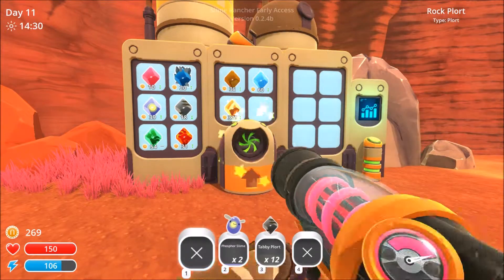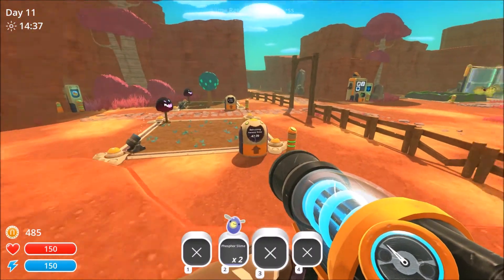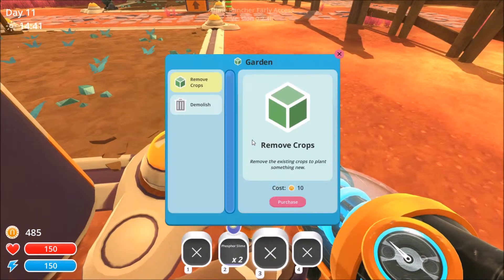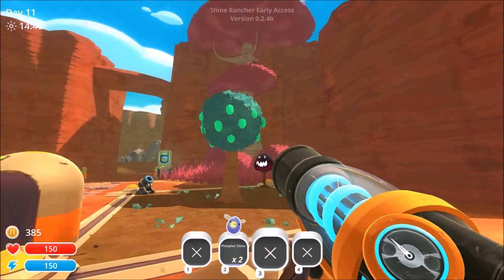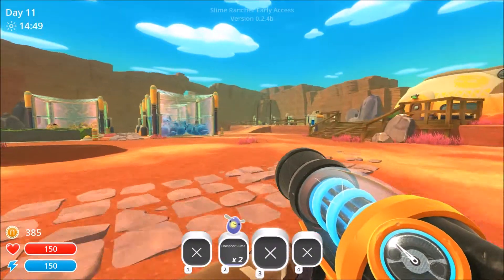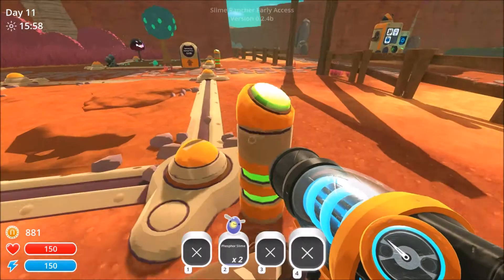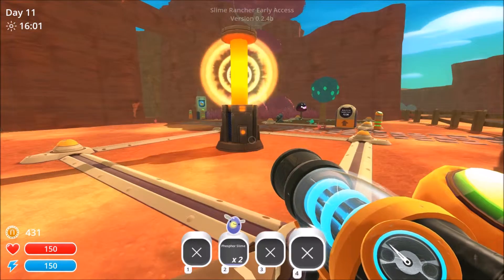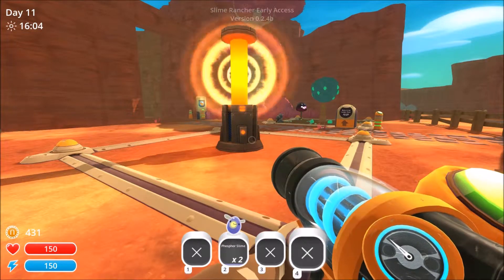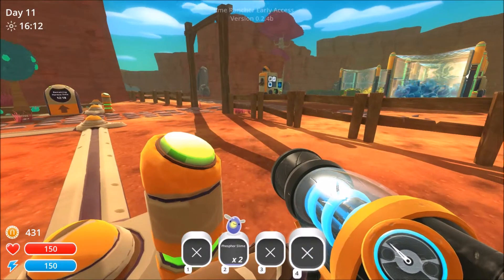Let's collect your plorts and deposit. Let's go get all the plorts from the phosphor largos in the cave because that will give some extra money. Let's see what I can build — an incinerator and a silo. Let's build the incinerator. As mean as it is, I wanted to test it out using the phosphor — no, I won't.